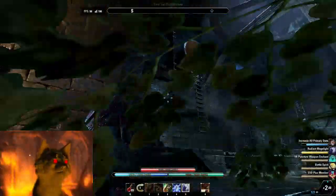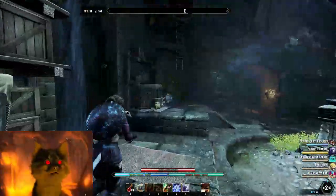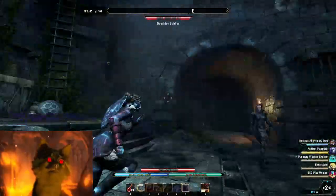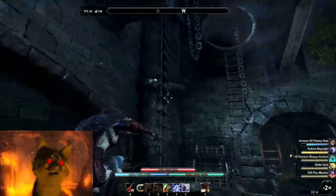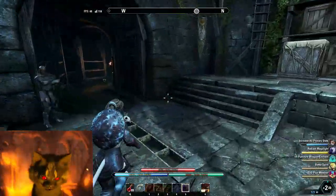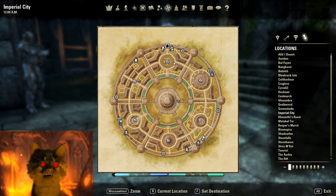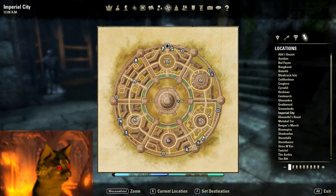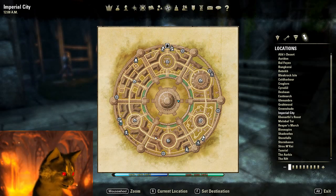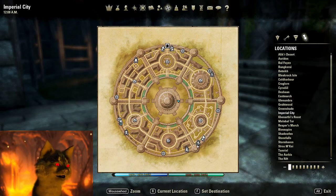Next we have the districts — you can see here we've got the Arboretum, Temple District, Noble's District, Elven Gardens District, Memorial District, and Arena District. Each one contains its own little quest as part of the main story, and once you complete the main story you also have dailies inside of here too, so you can earn Telvars and experience from those dailies. Not a bad deal.